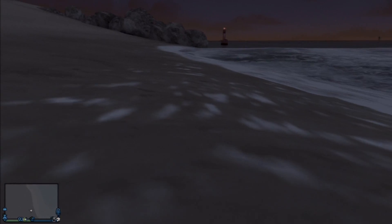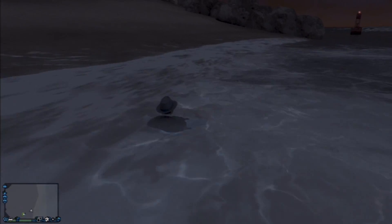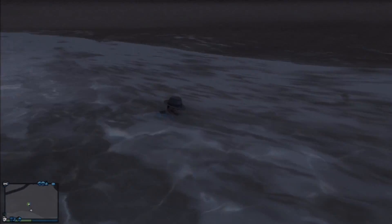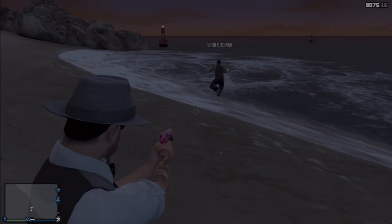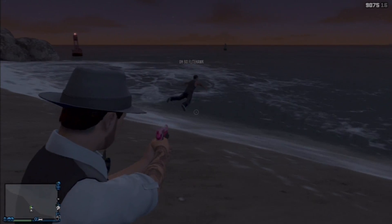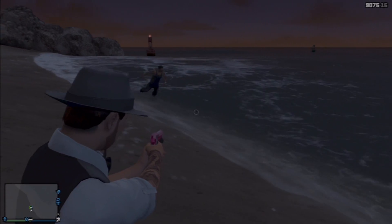On your screen, this is what it'll look like. You just kind of want to swim with your head out of the water, swimming back and forth — and it looks like you're swimming on land. So it's like a swimming-on-land animation glitch. This is what it looks like on their screen, and it's a pretty funny glitch.